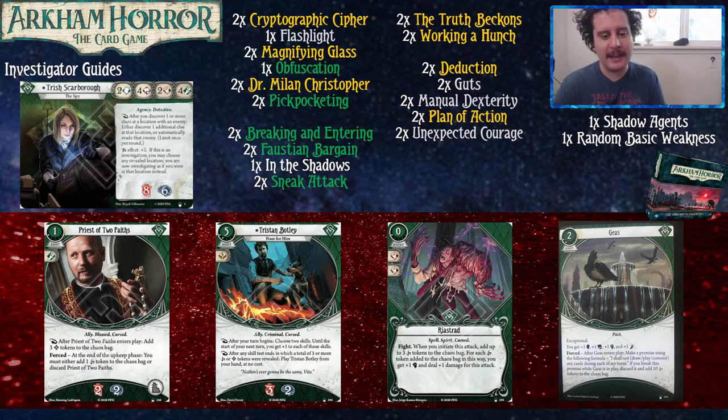If everyone's going cursed or blessed and you have twenty tokens in there, Tristan is just saying put me in coach, I'm ready. But otherwise, it's surprisingly difficult for him to trigger his free play ability. Trust me, it is.